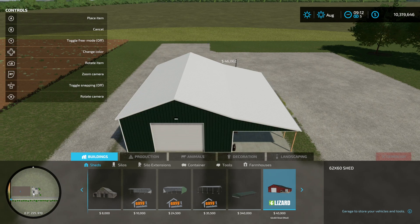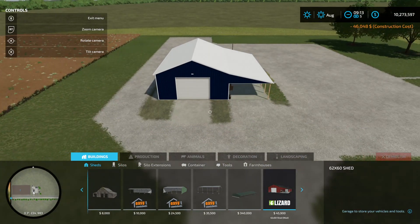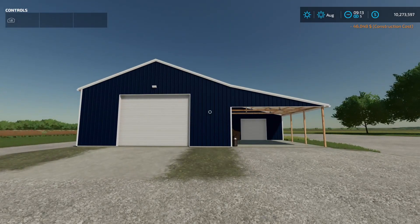Pretty cool — I think we'll go with blue here. Place that down, so that's $45,900 to place down. All right, so yeah, once again this is a mod spotlight and we are spotlighting Legacy AG's new shed here.